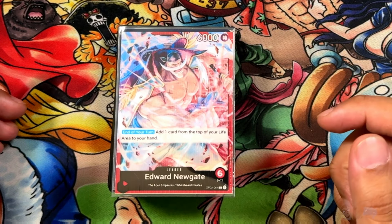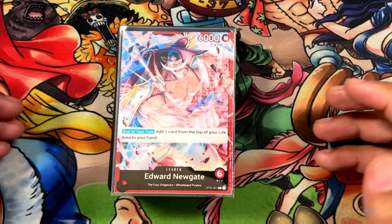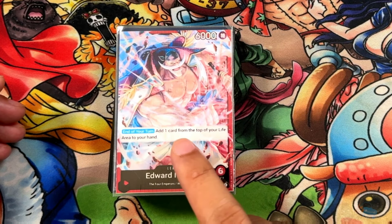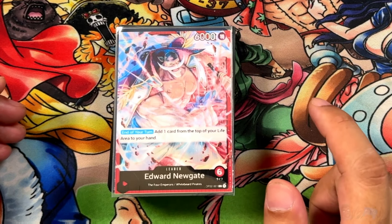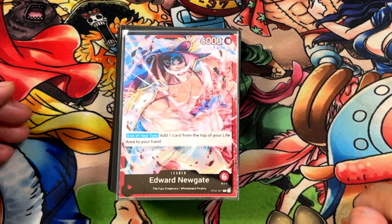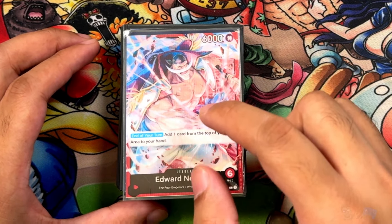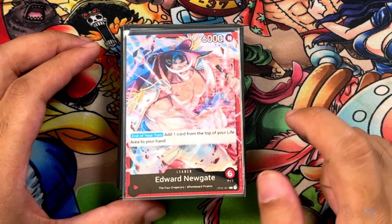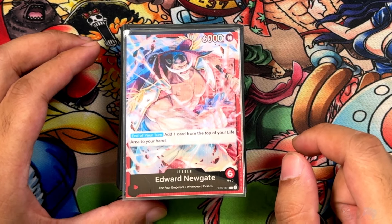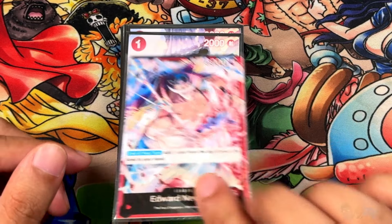Beginning with the leader — this is the new reprint from OPO2, but obviously this is ST15. Edward Newgate, 4 Emperors, Whitebeard, 6,000 power, mono red. At the end of your turn, you add one card from the top of your life area to your hand, so you are on a timer with this character. There are a lot of defensive cards and really big bodies that make up this archetype. You want to attack fast, protect your guys, and defeat them before they defeat you.